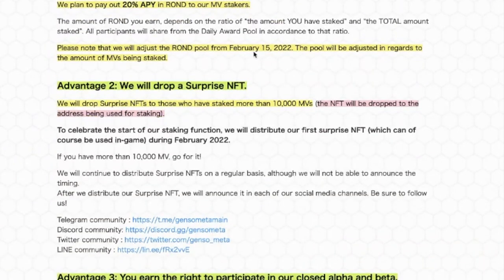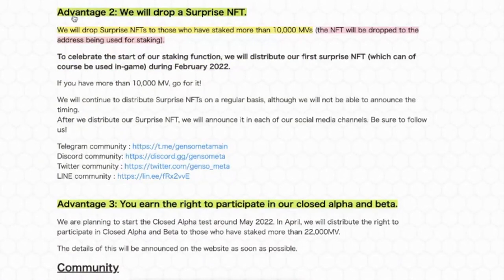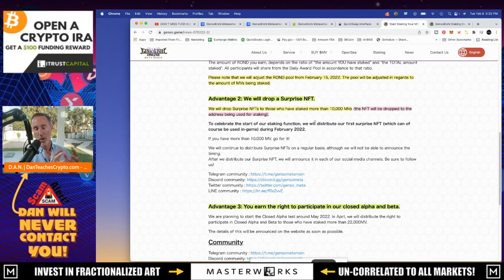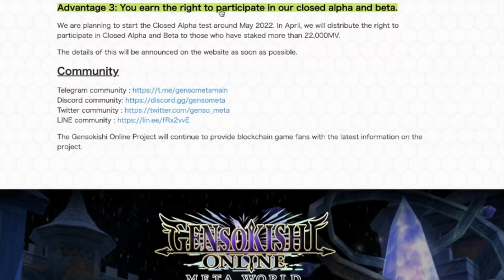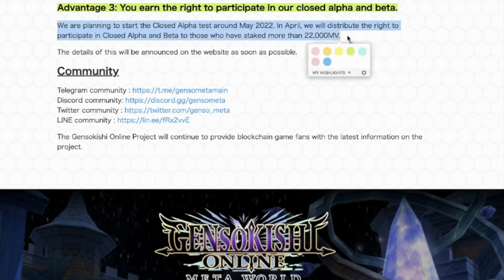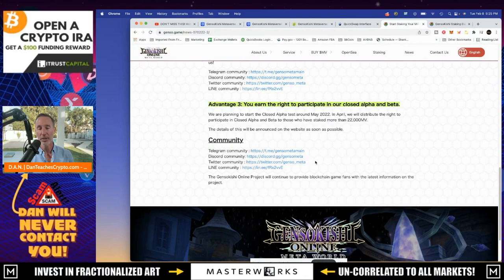Note that the Round pool will be adjusted from February 15th in regards to the amount of MVs being staked. Advantage two: they will drop surprise NFTs to those who have staked more than 10,000 MVs, and the NFT will be dropped to the address being used for staking - so remember which wallet you stake from. Advantage three: you earn the right to participate in their closed alpha and beta, planned for around May 2022. In April they will distribute that right to those who have staked more than 22,000 MV.